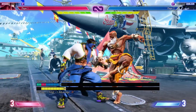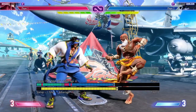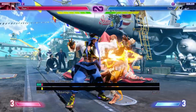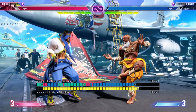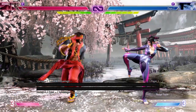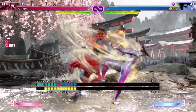Standing light kick is a 4 frame normal that'll leave you plus 3 on hit and negative 1 on block. This will allow you to cancel into light Arabian Cyclone and light Eagle Spike. Rasheed's standing medium punch is a 6 frame normal that'll leave you plus 5 on hit and plus 1 on block. It's pretty stubby and has about the same range as his standing light punch. It can link into standing light punch from closer ranges, but it also has enough hit stun that you can cancel it into all spinning mixers.